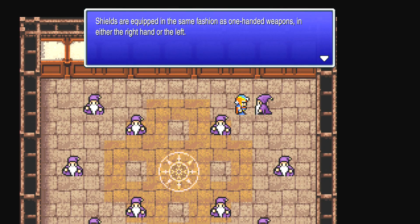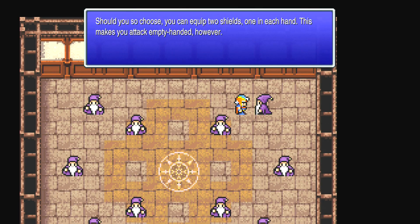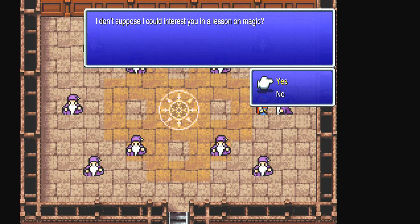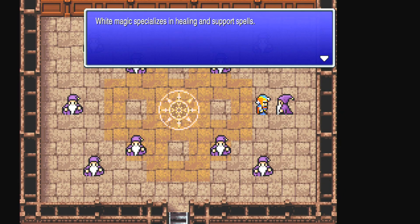Armor — four types: shield, helm, body armor, gloves. Shields are equipped like a one-handed weapon in either hand, so you can equip any one-handed weapon along with it. You can even equip two shields, one in each hand, though this makes you attack empty-handed. Magic — two scrolls: black and white. White specializes in healing and support — Cure restores HP, Life revives characters. Black magic specializes in offensive magic — Blizzard deals ice damage, Thunder lightning, and so on. Characters can learn both in any combination, but a character can only learn a maximum of 16 spells. I don't think you get Fire 2 or Fire 3 in this game — you just have Fire but it keeps leveling up as you go.